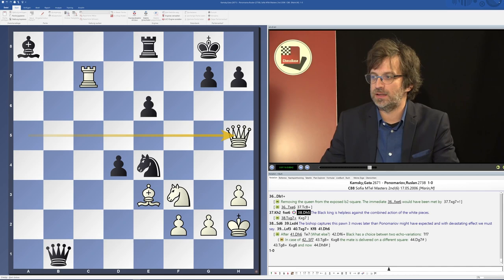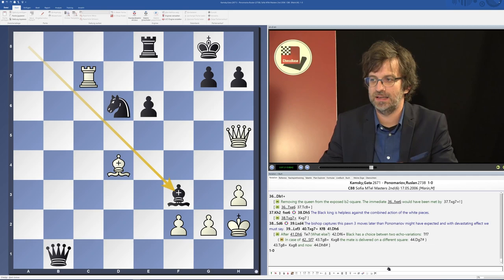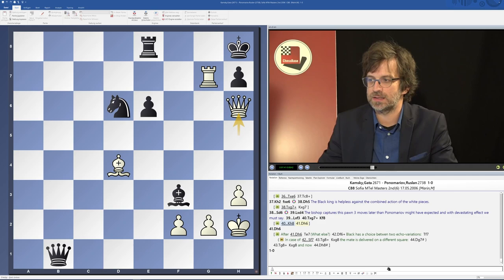Now black played knight d6 to cover the most sensitive squares, but the bishop joins the party — bishop d4. Black took on f3, which I think was just a desperate try to sidetrack the white queen somehow, but the white queen wasn't sidetracked at all. After rook g7, king h8, queen h6, black simply resigned because there are simply too many pieces around the black king.